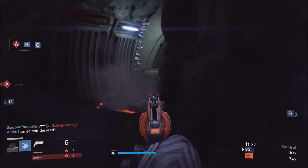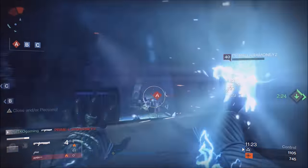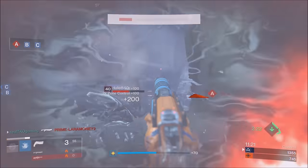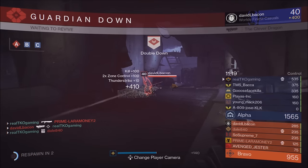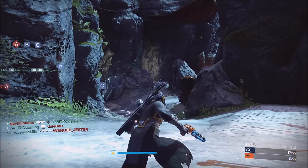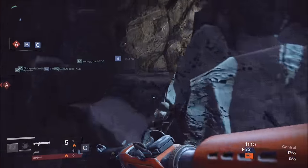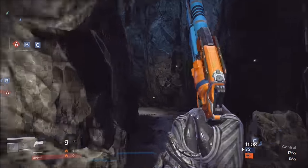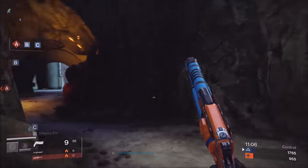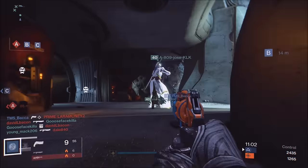Let's talk about some good rolls. The Party Crasher is not better than the Matador — you can get both weapons, and in my last video I talked about how you guys can farm and get the Matador Year Three. But the Party Crasher does have one thing that's better: the rate of fire. The impact is not as much as the Matador, but the rate of fire is a little bit better, which some people prefer.